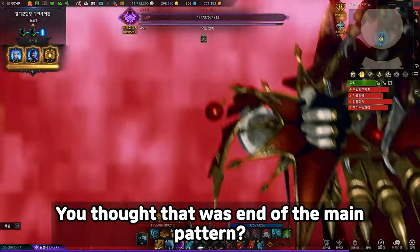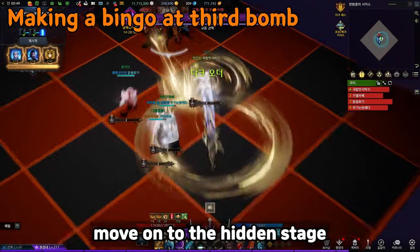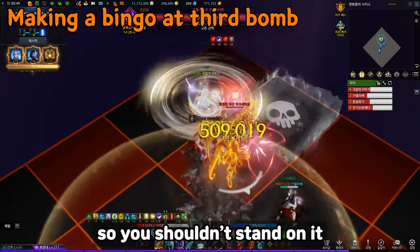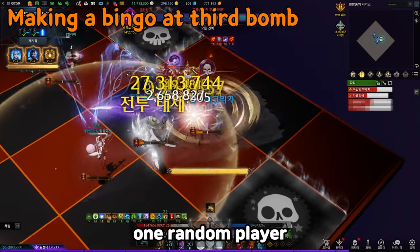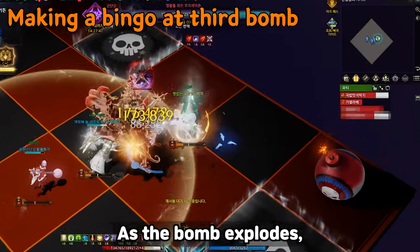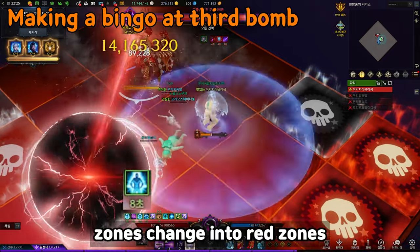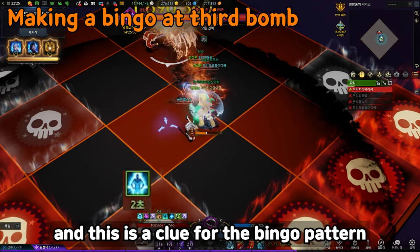You thought that was the end of the main pattern — welcome to the hidden stage. Once you kill the boss, surviving players move on to the hidden stage. The concept is bingo: when you first enter, two zones are white. White zones increase your meter so you shouldn't stand on them. During the fight, a time bomb is given above one random player. When time is up, a bomb appears at that position and explodes in a cross shape. As the bomb explodes, normal zones turn into white zones and white zones turn into normal zones. If one row is all white, zones change into red zones — that's a bingo. When you make a bingo, party members become invincible.